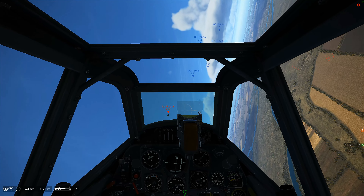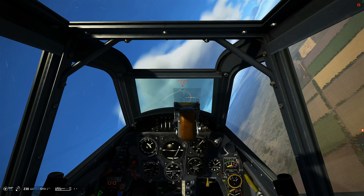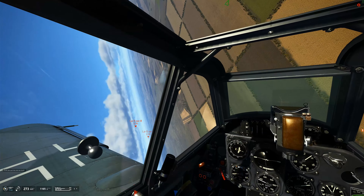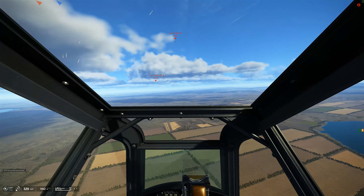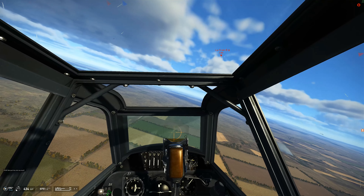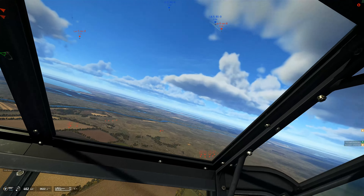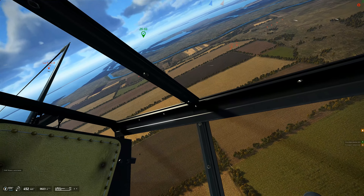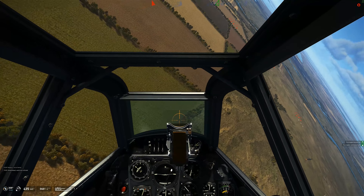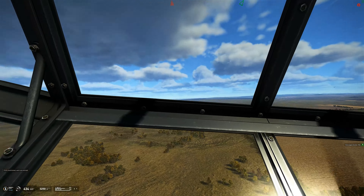Let's line up a deflection shot - we got a good hit in. Look at that, he's trailing smoke, parts are flying. We've got to break it off though, more enemy planes inbound. There's a La-5 right on our six - we're gonna roll into it, nose it down, reverse. La-5 overshoots us, and that was close.